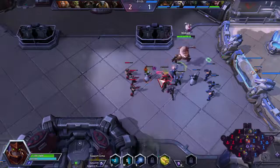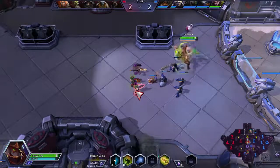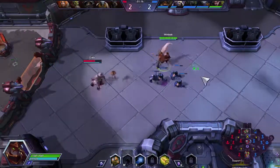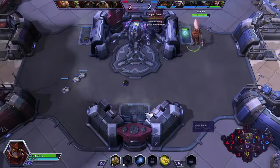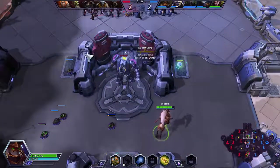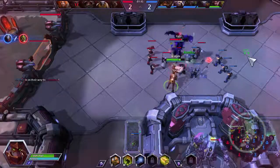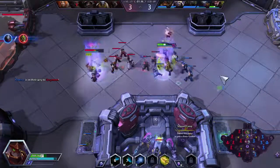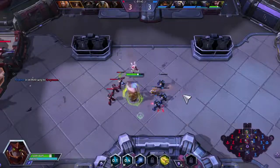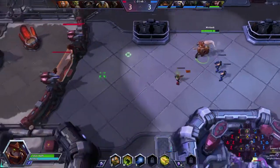Let's go ahead and slow Greymane down. Try and get some more easy poke on him — nope, he ran away. That's fine, that's what I wanted him to do. But at level 1, the Wisp talent — when you put it in a bush and it can sit there for a bit, it's going to explode in vision radius. You can see a whole bunch coming. Greymane's still taking damage from our trait, which is awesome. He doesn't have any sustain, so he's going to have trouble in lane.